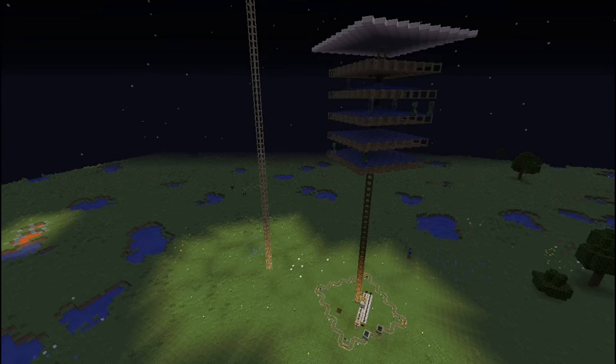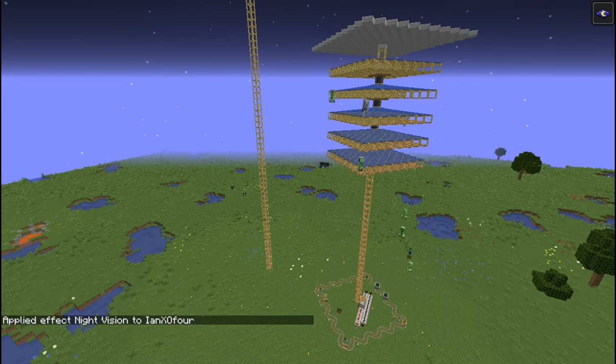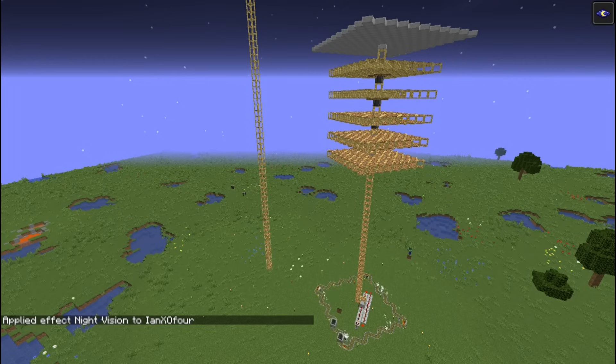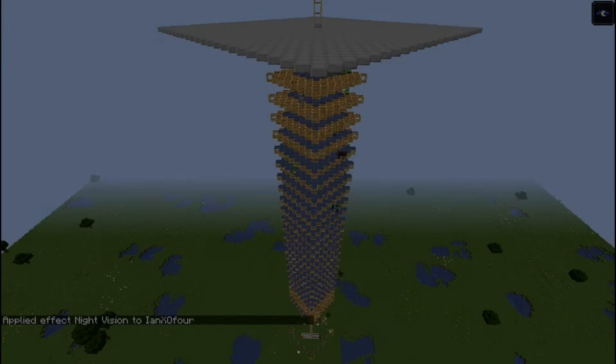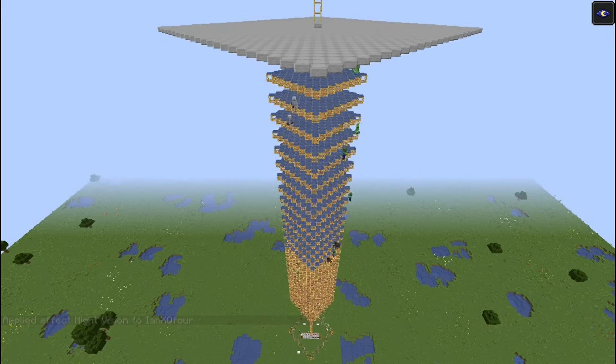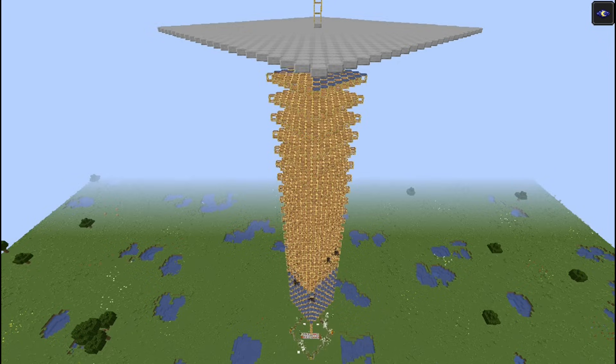Hi, this is IanX04, and today I'll show you a mob farm that's designed to be built extremely fast in survival and easy to upgrade. That way you can start with a perfectly respectable basic farm, which can be built in just 12 minutes, and then gradually improve on it so that it looks like a larger version that only takes an hour to make, giving you a whopping 18,000 drops per hour from a single tower.